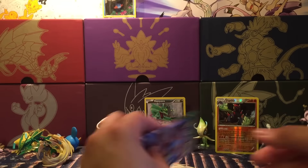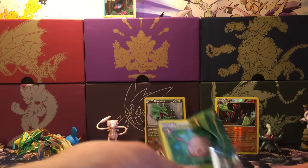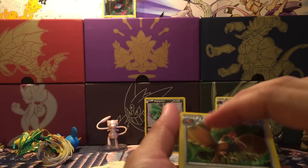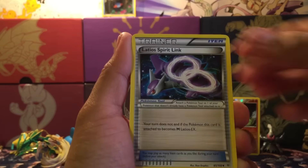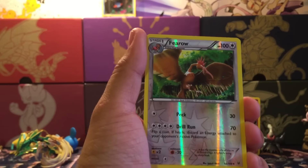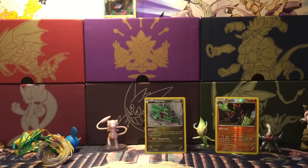Hopefully we pull a full art or something crazy, possibly even a secret rare — maybe even a VS Seeker. My girlfriend pulled one of those out of a pack once. We have Fearow, Fletchinder, Latios, Spirit Link, Cascoon, Meowth, Natu, Pikachu, Bagon, and a Fearow Reverse. The last card is a Banette regular rare. We did not pull anything big.